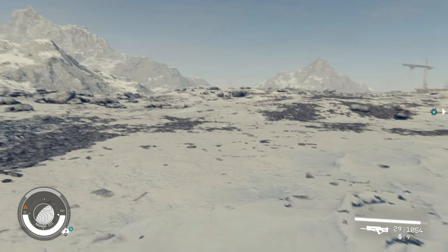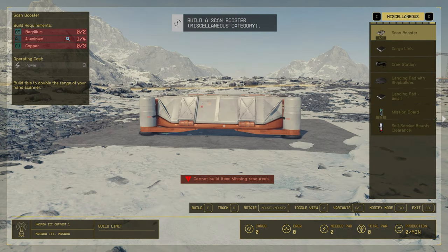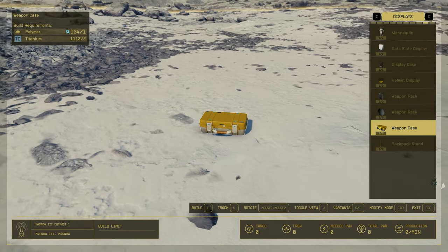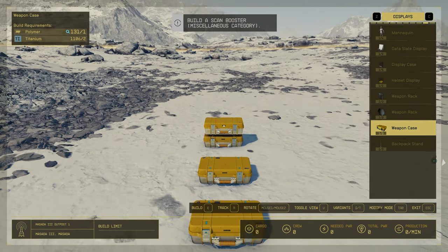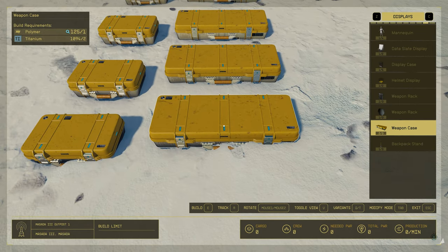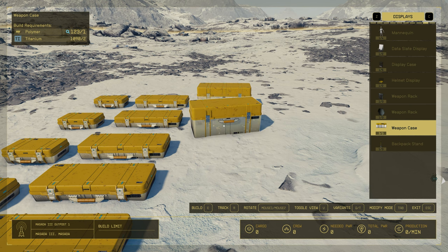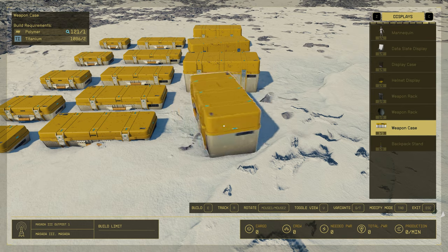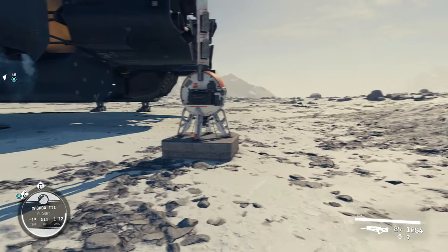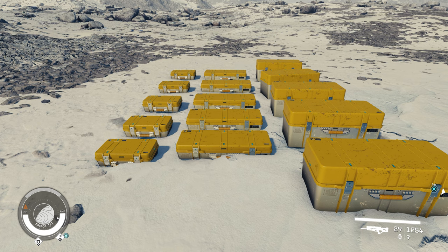We are at Masadea and what we're going to do is place down a beacon just near our ship — doesn't really matter where. We've gone into the system settings, into displays, and we want to go down to weapon cases. There are three different sizes of weapon cases — we'll just lay out about five of each one to show you why the size is an important thing to look at. Once you have placed your beacon and laid out all your cases, what you need to do is do a hard save and then straight after that a quick save.